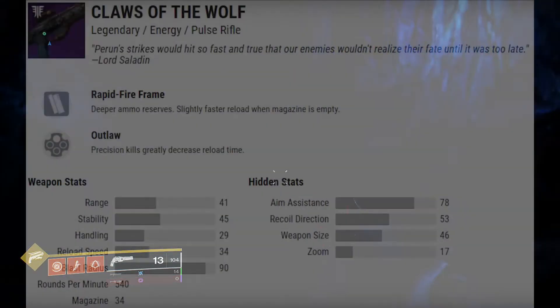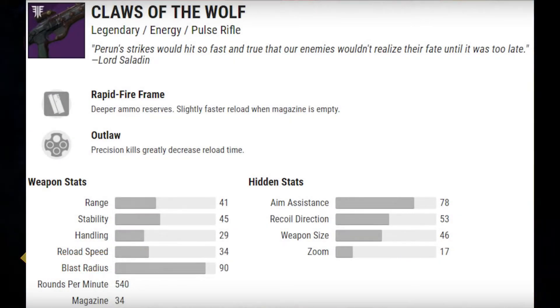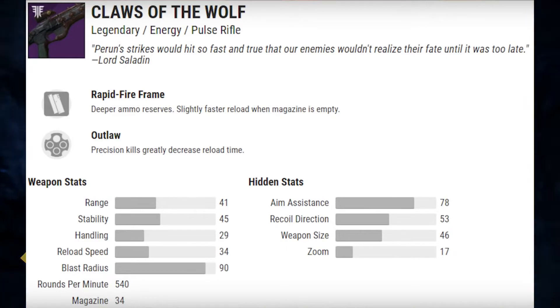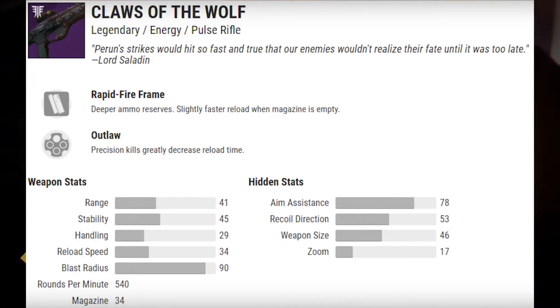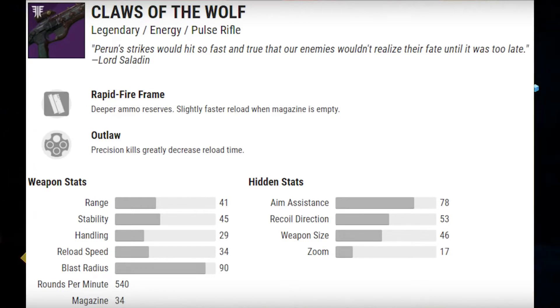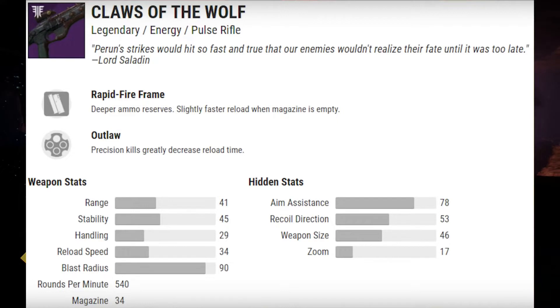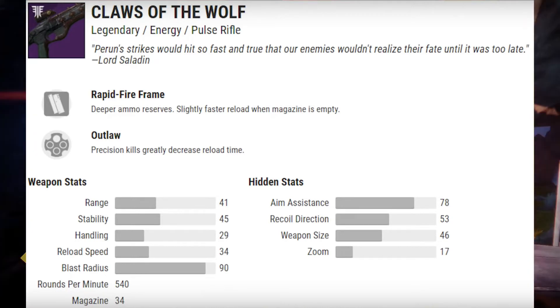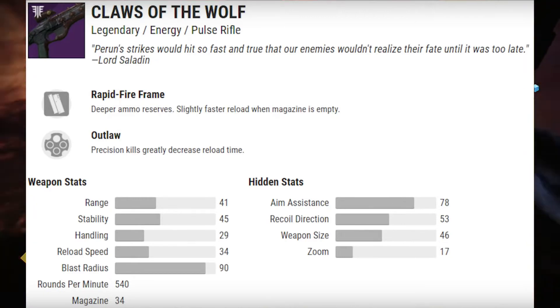The next weapon is the Claws of the Wolf — a legendary pulse rifle. All these weapons are legendary because it's Iron Banner; a few people speculated they'd be exotic but that doesn't seem to be the case. It comes standard with rapid fire frame and Outlaw. The range and stability are okay, and personally I think this is one of the better Iron Banner weapons coming. The rounds per minute is really high at 540 with a magazine of 34. Outlaw and rapid fire frame are both good perks, and with random rolls you could get Kill Clip, making the gun even better.